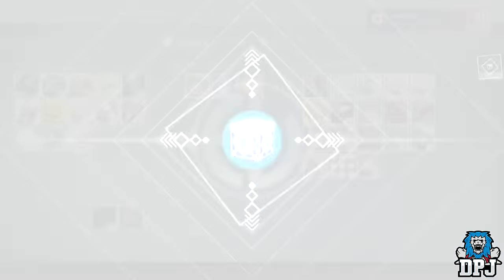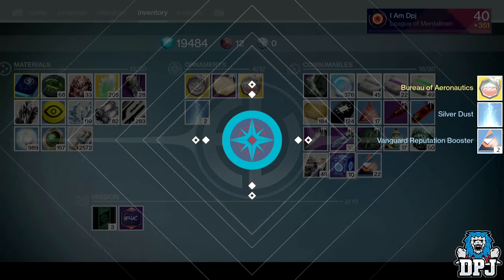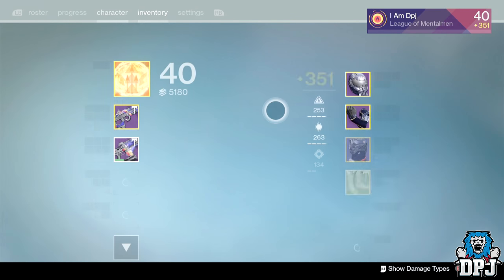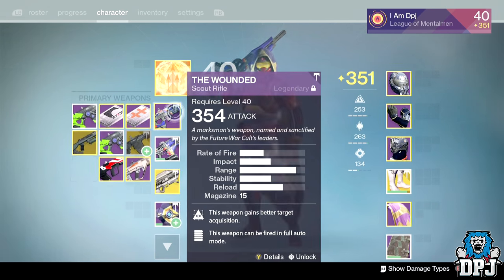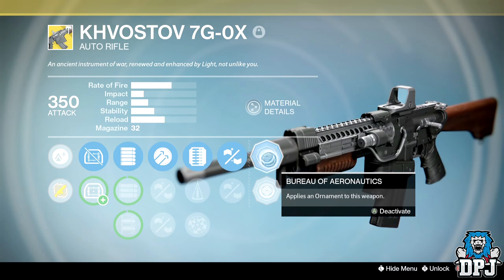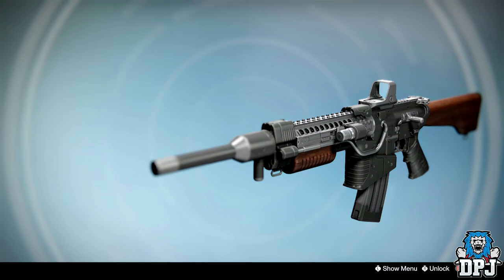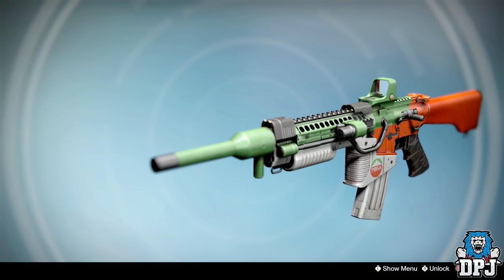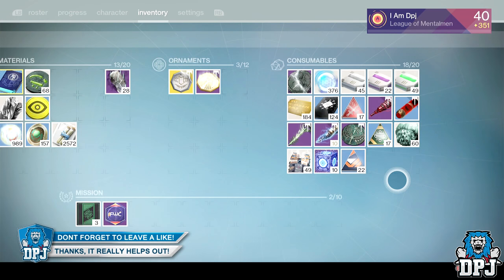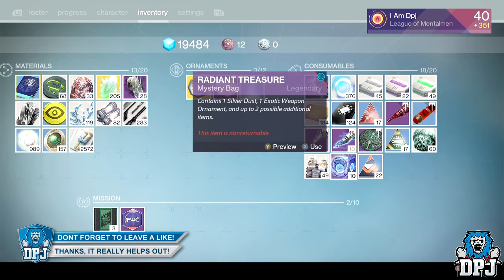Next one — I'm not even sure what that says but let's see what it's for. That is for the Crosstough, and I've actually got that weapon right here. Oh shit, that looks absolutely amazing!